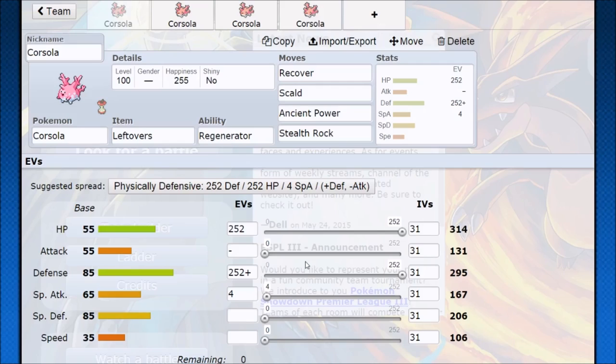It does work with a team comp that's trying to switch out. If you set up stealth rocks and try to put your opponent in an uncomfortable situation, they switch out, you switch in, take damage, switch out, heal up with Regenerator. With Corsola going against physical Pokemon, use Scald to go for the burn.